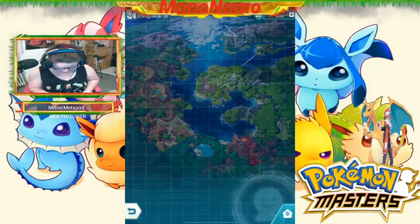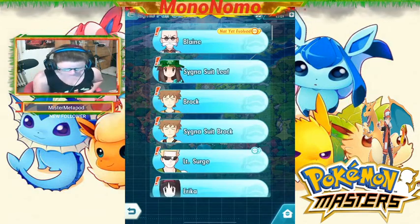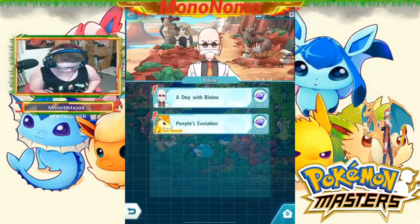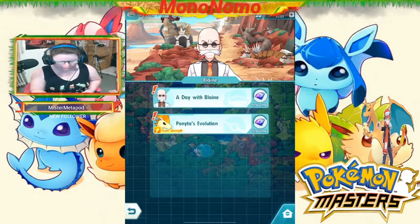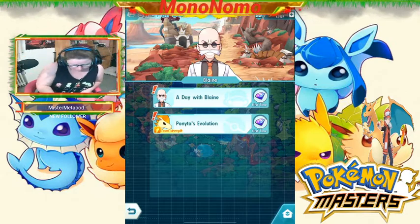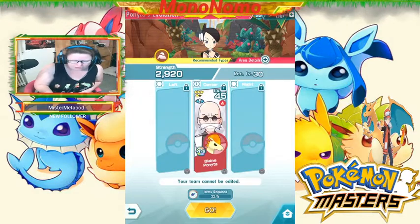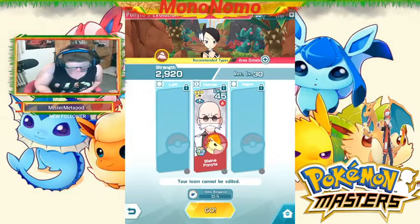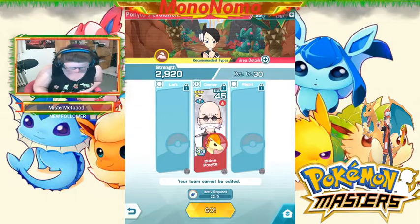So now I'm going to go to Sync Pairs. And right here it'll show you Blaine's Ponyta. Ponyta's evolution is ready to go, and it will let you know if the Pokémon is ready or not ready. So here you click that. You can click on the first one if you want to get the gems, but the first one is just a dialogue and you can just skip it.